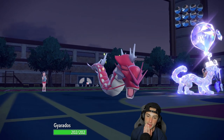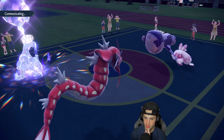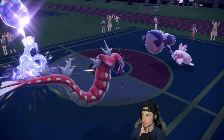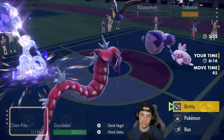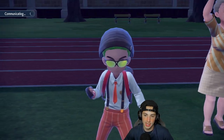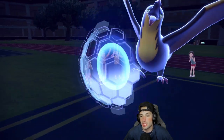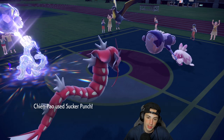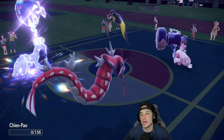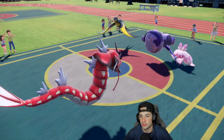Gyarados is now on the field. I'm going to throw a Sucker Punch into the Kilowattrel slot in case he goes for an Electric move into Gyarados, then Waterfall down Tinkaton. Kilowattrel protects — it knows Sucker Punch is coming. Tinkaton then takes out my Chien-Pao. That's totally fine because I can just bring back Scizor and Bullet Punch Kilowattrel again. Tinkaton Hammer comes in hot and knocks out Chien-Pao, and we KO Kilowattrel with Bullet Punch. Waterfall doesn't KO Tinkaton, but Tailwind is now gone, so my Gyarados should be able to outspeed. Scizor is playing out of his mind today.